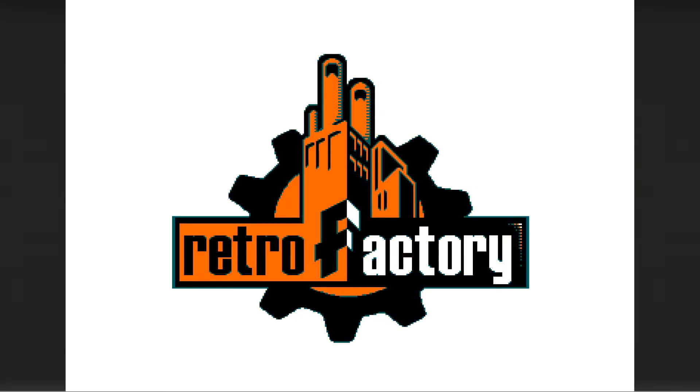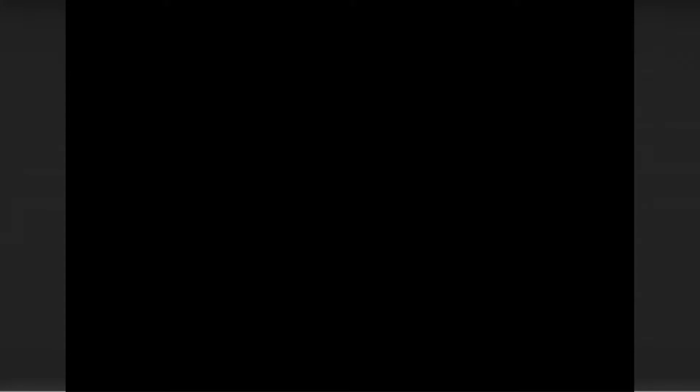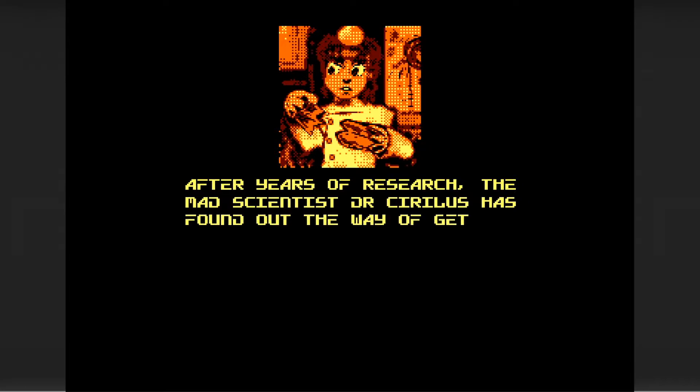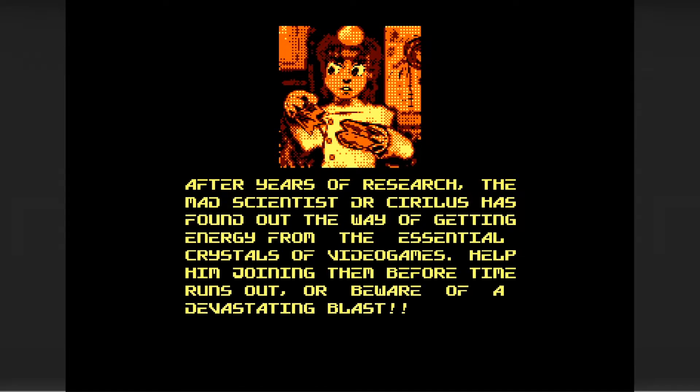Let's have a look at another system. I think this one is the development version - the Amstrad CPC version - because it just seems to have that little bit of extra screen polish to it. So let's have a look at it and you can make your mind up for yourself. Okay, here we are on the CPC running Betiled. Nice use of color - that's looking pretty damn good actually. Interesting loading screen there. I think it's going to be the same plot line as the Spectrum version. Nice implementation of the music. We've got a nice little menu screen as well. After years of research, the mad scientist Dr. Circulus has found out the way of getting energy from the essential crystals of video games. Help him joining them before time runs out or beware of a devastating blast.